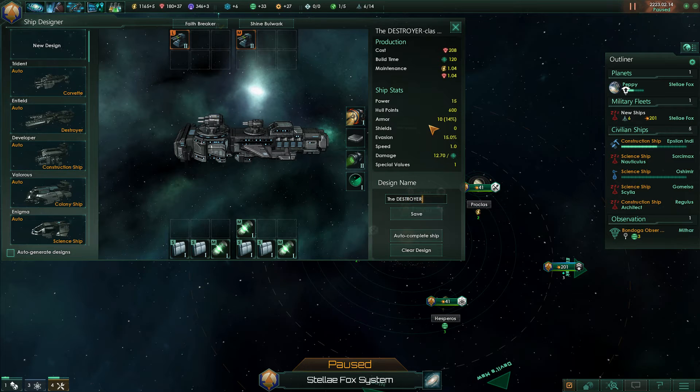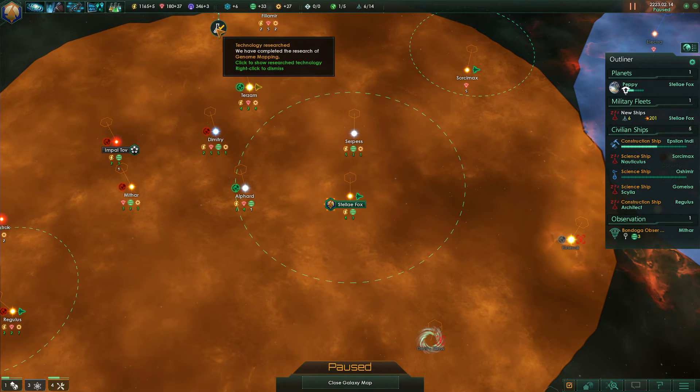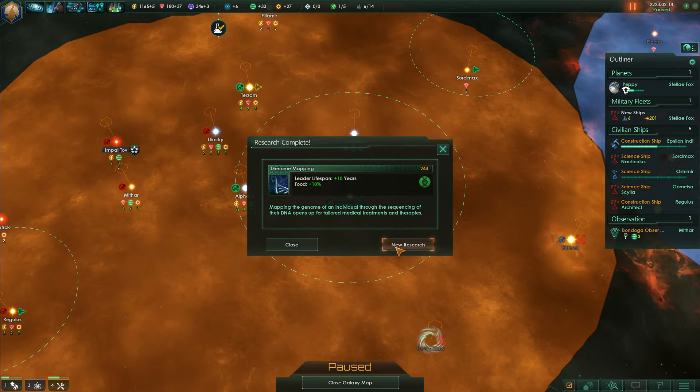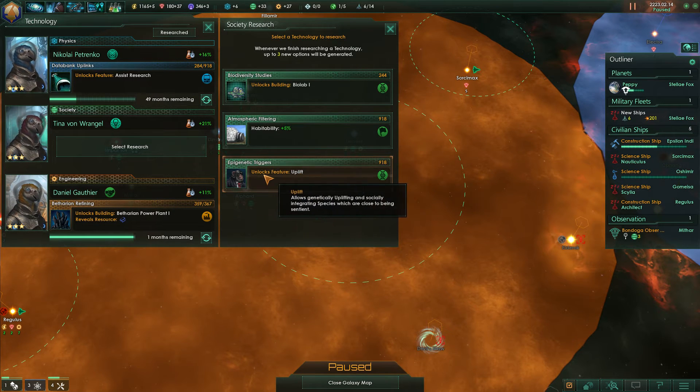The Destroyer — I wonder why we're calling it that. It's going to cost 208 minerals to produce, so not a cheap ship by any stretch, but it wasn't designed to be cheap — it was designed to be important. Leader lifespan plus 10 years — that's going to help us out.